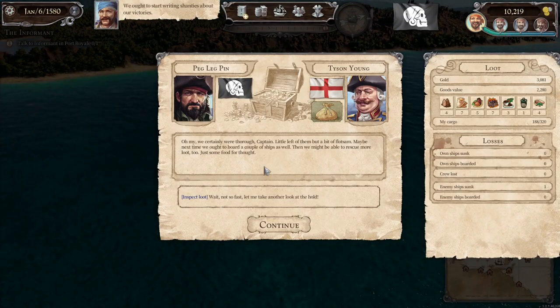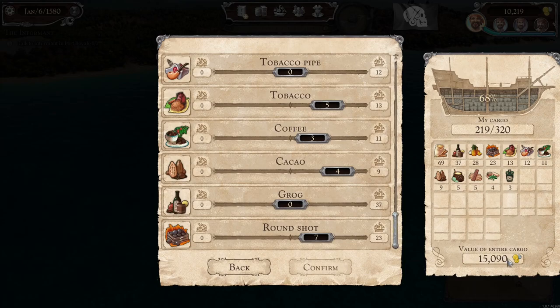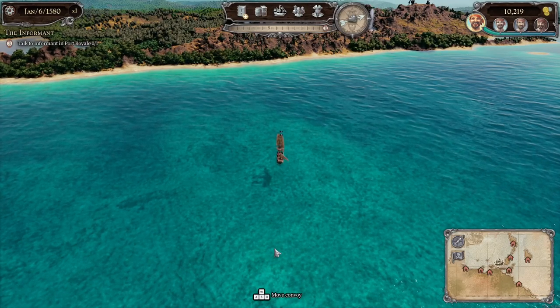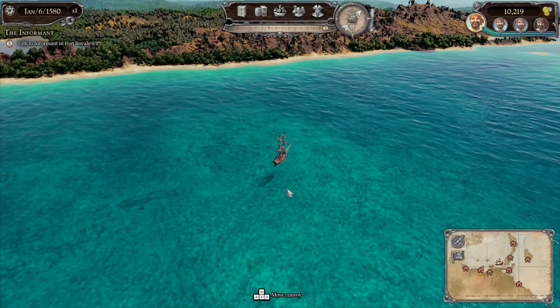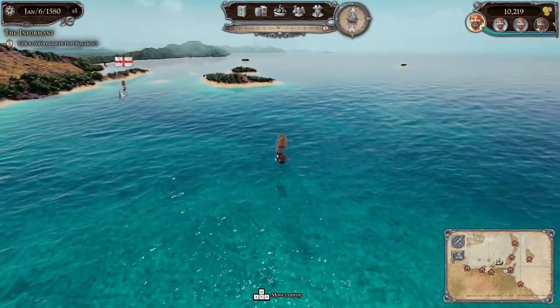We ought to start writing shanties about our victories. Inspect the loot. We've got articles of capture — accumulate booty — and I've just got 10 grand so far. We've got to divide the loot, but the crew needs to get 34,000, which might have been a mistake. Let's sail along the coastline and see what else we can find. I'm assuming pirate hunters are going to chase me at some point. We're now in the territory of Maracaibo — if I'm seen here there might be trouble.